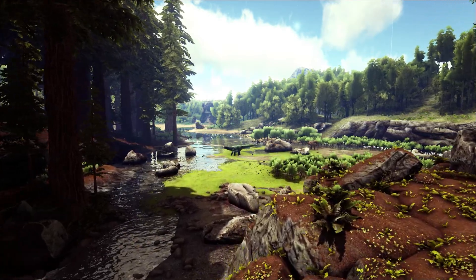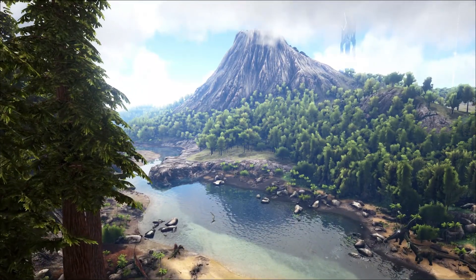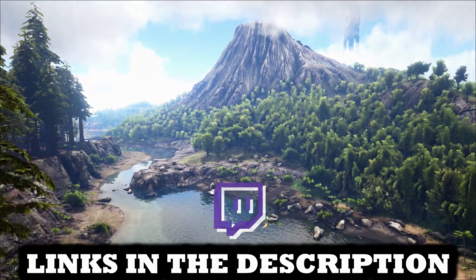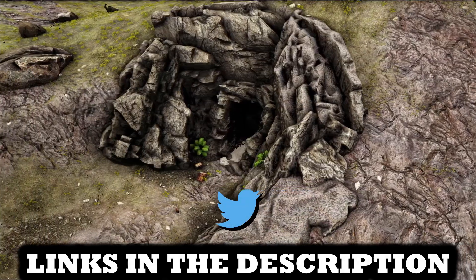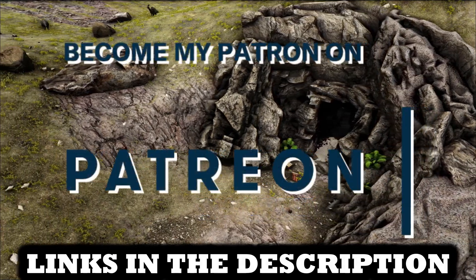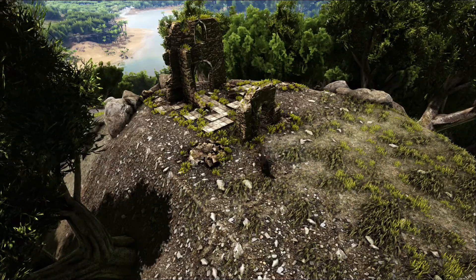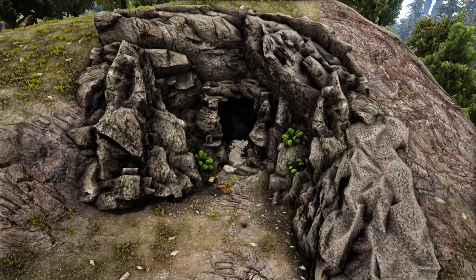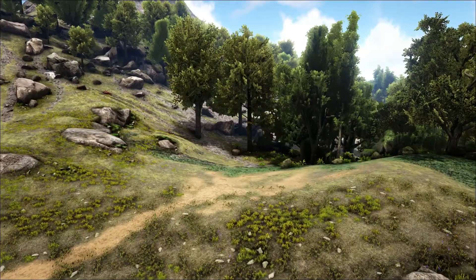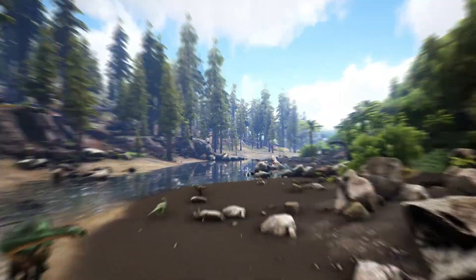It's time for another artifact — today we're going for the Artifact of the Clever, which is a little bit trickier than the Artifact of the Hunter, but it's still quite an easy cave to take. Don't let the big entrance fool you because big dinos can't go in here — in fact even small creatures like the thylos can't get through. Raptors are the best for these kinds of caves. Just get yourself a nice little raptor; if you haven't got one, stock up on a lot of bullets. Sit back, relax, and let's go take the Cave of the Clever.